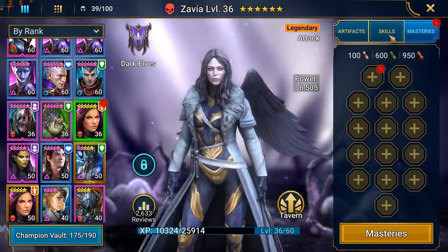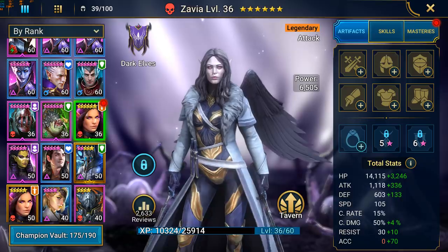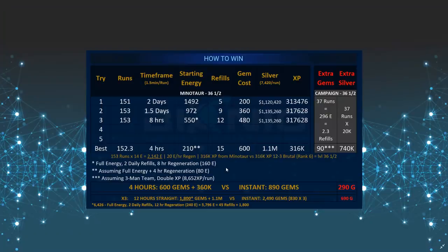I've done it with three champions: Skull Crusher, Steel Skull, and Xavia. They all came up to roughly the same values, which is basically what you see in this table. It explains what happens when you take your champion from level 1 to 60 and run it through Minotaur as quickly as possible. You will reach, on average, level 36.5. I got a different number of runs than what was proposed originally — I think the average was supposed to be about 155 — but my run average came to 153.